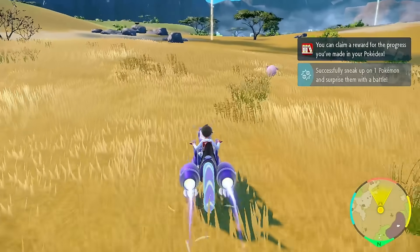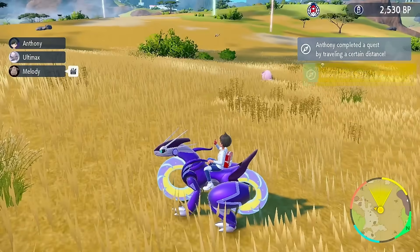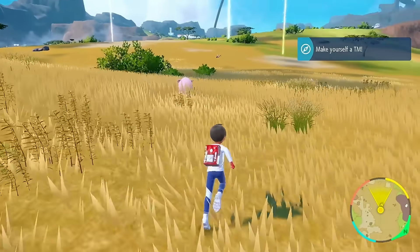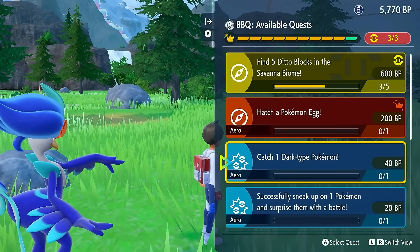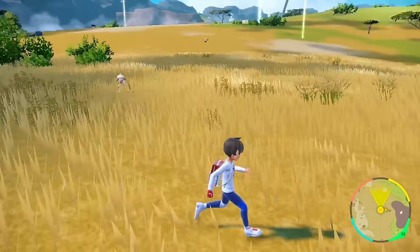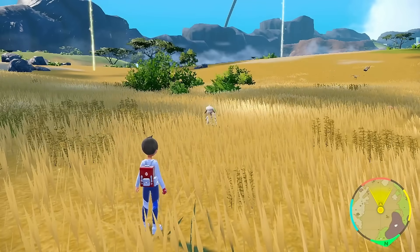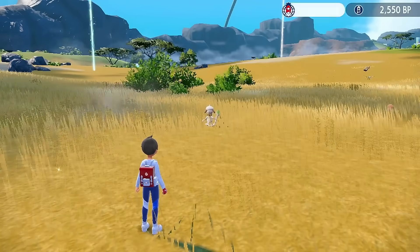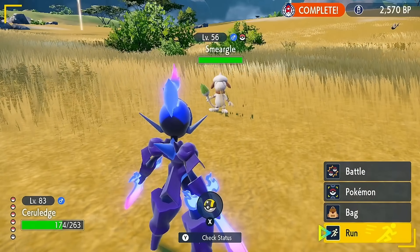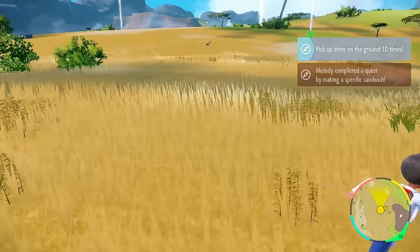If you actually play with a group, you can unlock very special group quests that are only available in multiplayer — you'll never be able to get these if you're playing by yourself. One that we had was finding Ditto blocks scattered around one of the biomes in the Terrarium, and this gave you 500 BP. It took a while, but we all figured out where they were. If you were trying to gain 500 BP by yourself, that takes like two or three hours gaining just 20 or 30 each time. This was an extremely fast method.